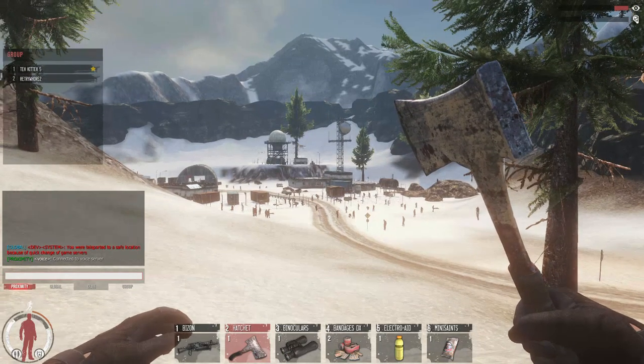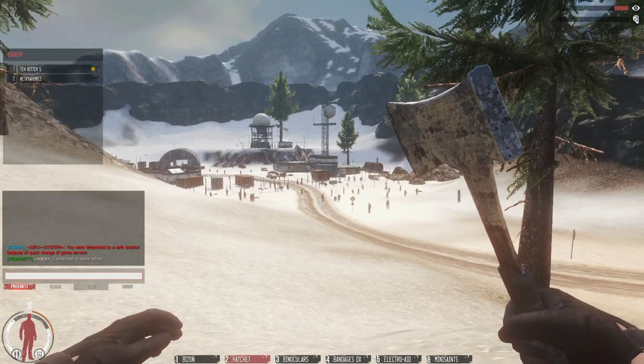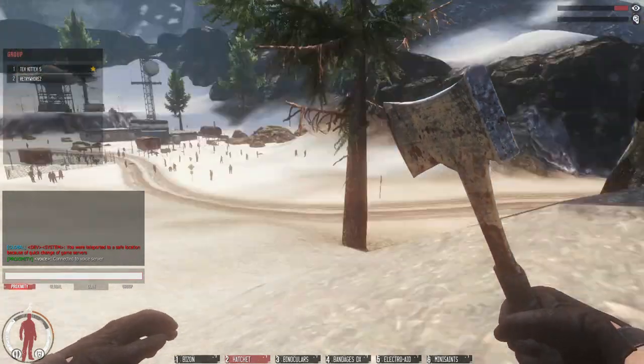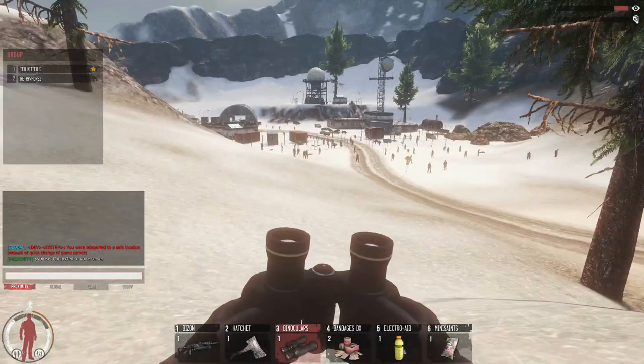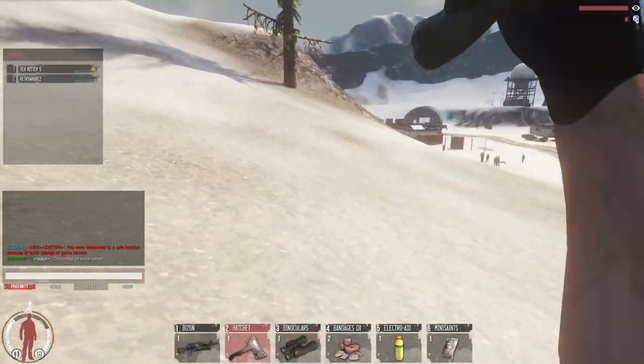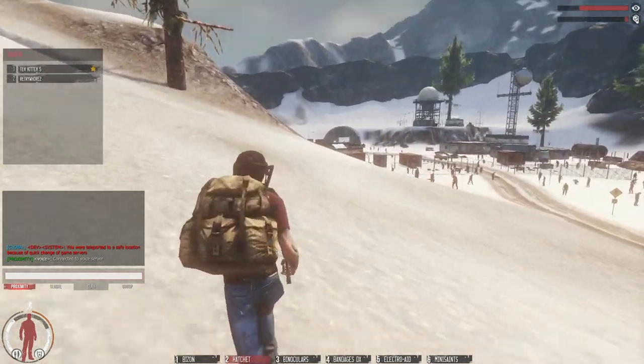Here we are at West Boulder and there's two ways to loot this place: the quick and lazy way, and the full way. First I'm going to show you the lazy way. As always, bring your binos — you'll need them. I usually have my lock boxes just here.